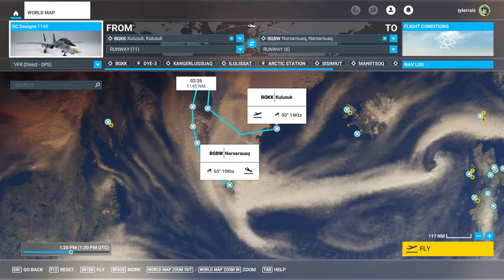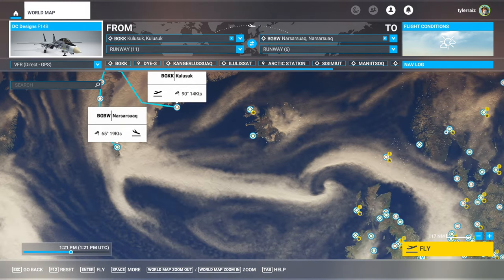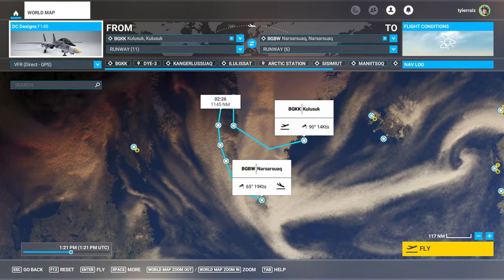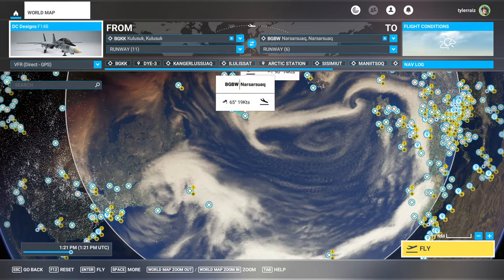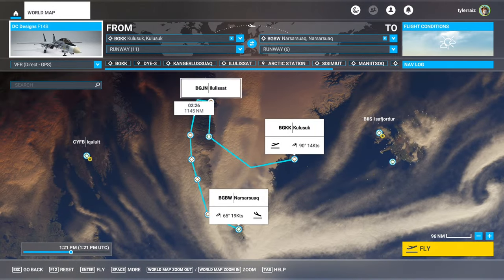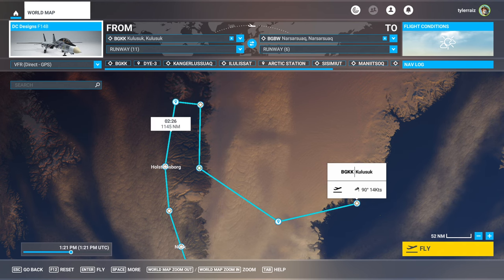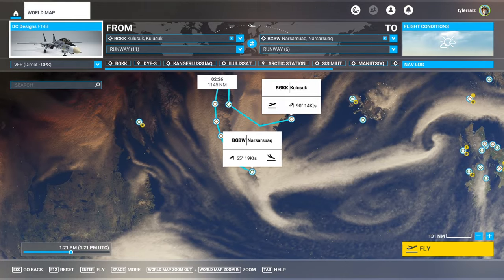Let's check out Greenland and see if it's been spruced up and if it's worth the 16 gigabyte update. Greenland is a place I stop over at quite a lot, since it's the most convenient way for small planes to cross the Atlantic. We'll take a route from BGKK up to an Arctic station at BGJN, and then come down the coast to Narsarsuaq, which is where I normally stop over on cross-Atlantic flights.